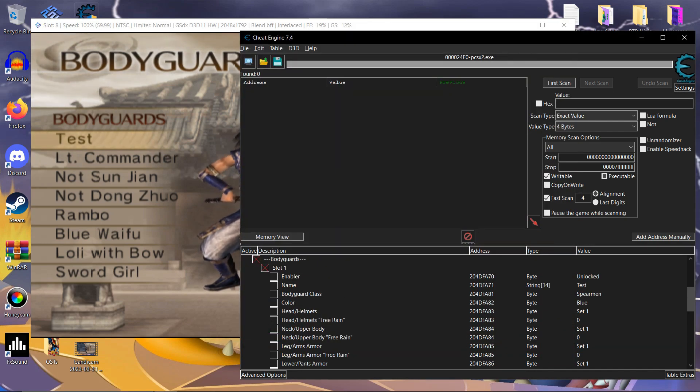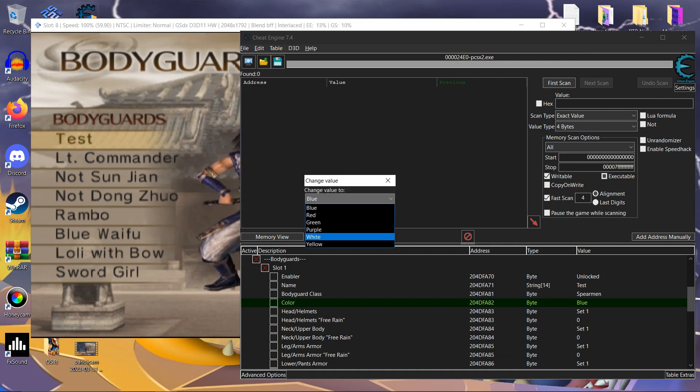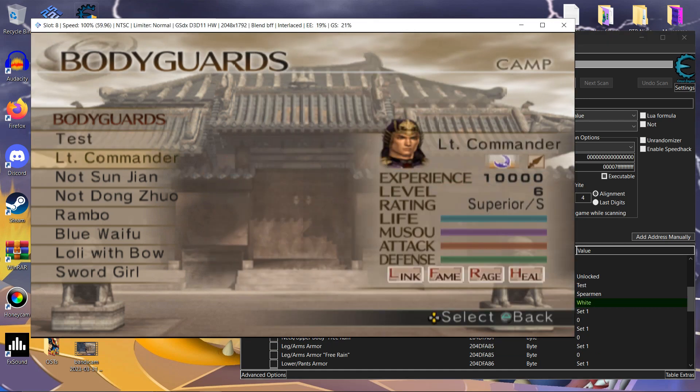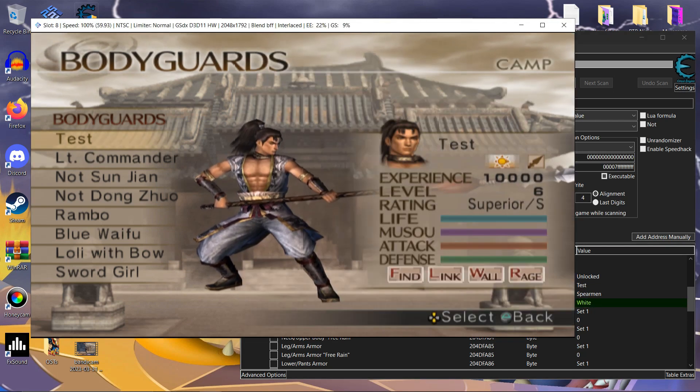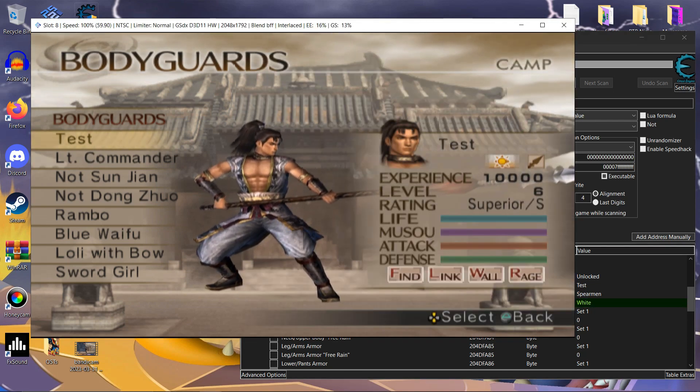There are also colors — like let's say you don't like blue and you want to color them white. Well, he can be white. He's white now. You can edit bodyguards on the fly — it's pretty handy.